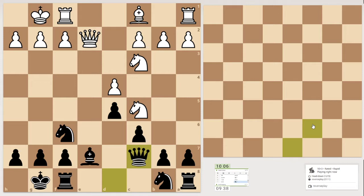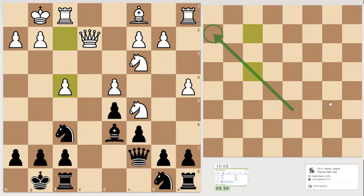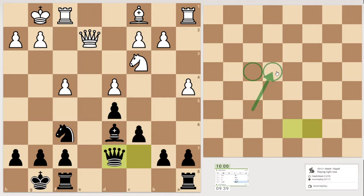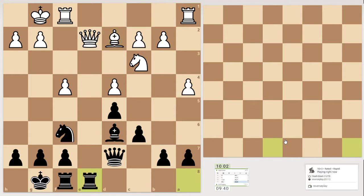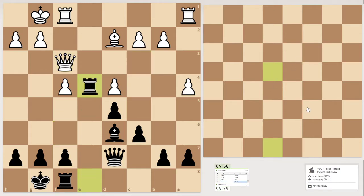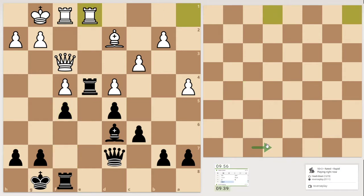Let's bring that one there. Bring the bishop here so we have the opportunity to chop that one. Develop the knight, supporting and attacking the knight here. Let's use the queen to capture — is this f4? I think we can jump the knight here. Let's bring this one here, attacking the queen on a2. Then let's jump — knight takes knight, capture.